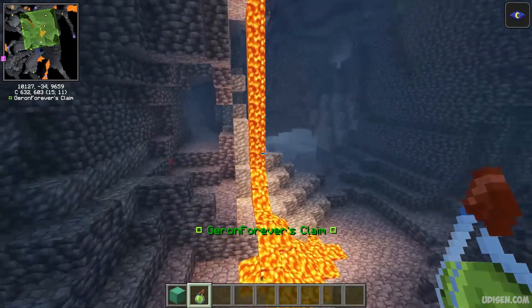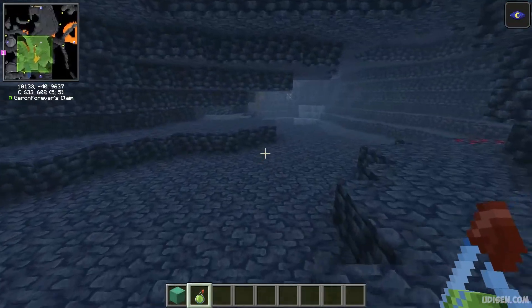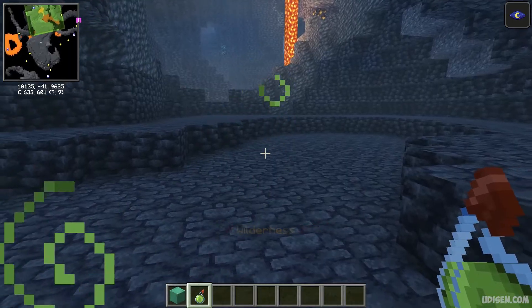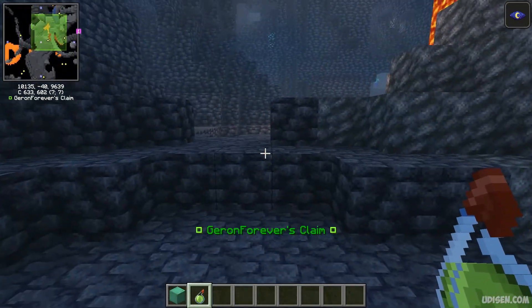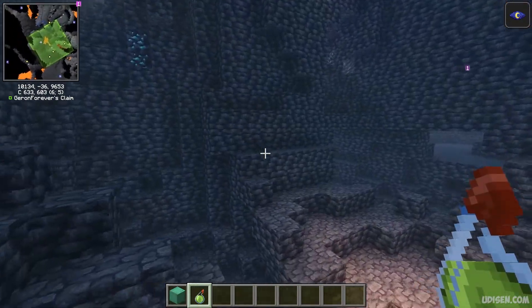Now, how does the system work? When you enter a claimed area or claimed chunk — for example, I leave my chunk, see in the chat — now go into my area and you see: 'Giron Forever Claim.' That is my claim here. This is how the system works.